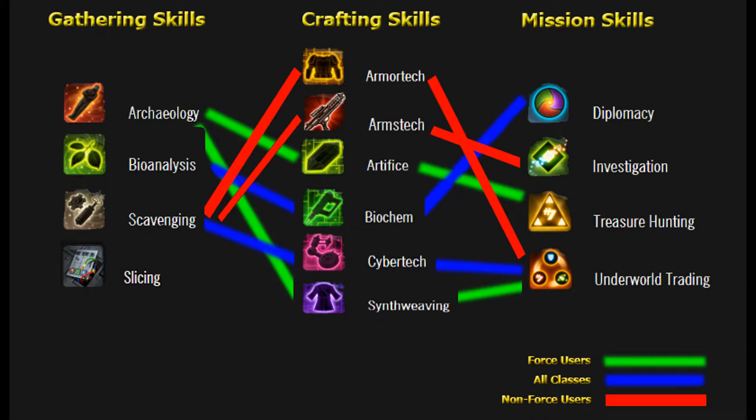The blue line represents all classes, which means everyone can use these. All Classes combinations include Bio-Analysis and Scavenging under Gathering; Bio-Chem which links to Bio-Analysis; Cyber-Tech which links to Scavenging under Crafting Skills; Diplomacy which links to Bio-Chem; and Underworld Trading which links to Cyber-Tech under Mission Skills.